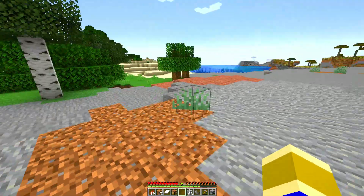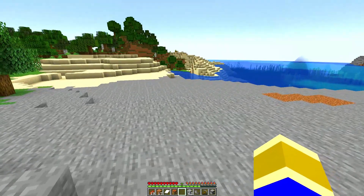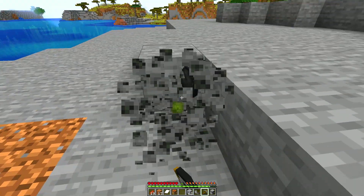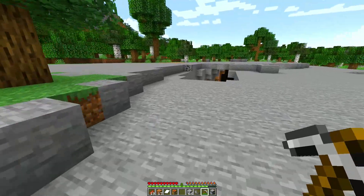We're hitting an open area — real big open area. We got some coal; I've been using a lot of coal so I might as well collect a little bit more. How much coal do I have? 41. And I saw one more over here so we'll quickly collect this.